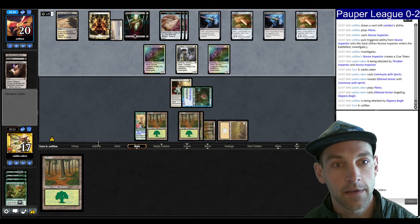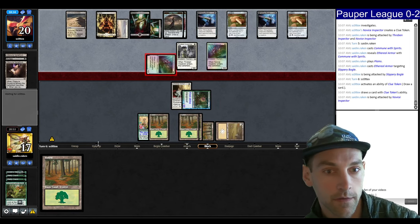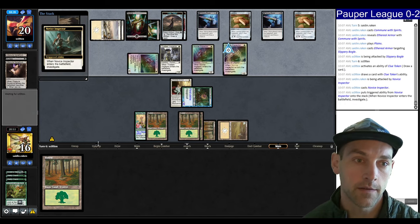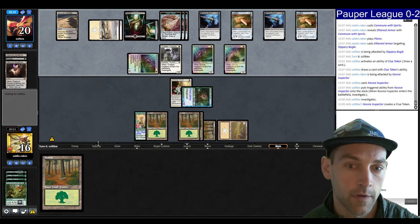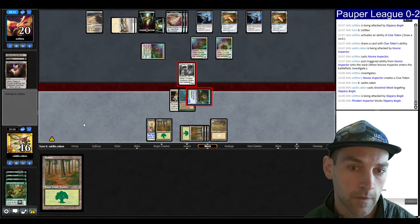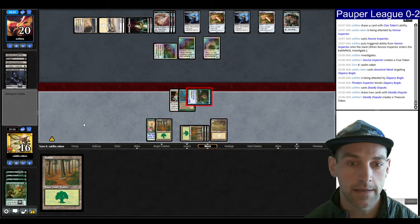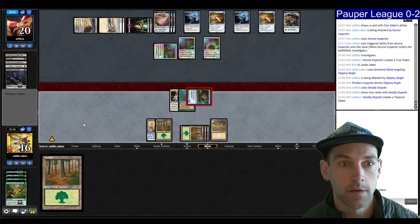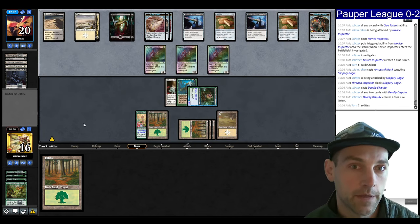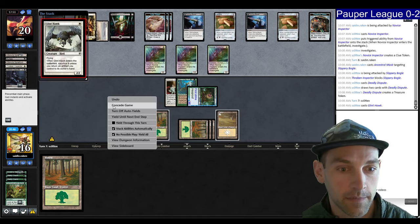They draw a card, attack for one. Could have a Fumes — Novice Inspector, okay, that also works. Although my creature has First Strike. Mask, attack for eight. They block, I'm going to crack the Clue. A Deadly Disputant Inspector — we're likely going to die here; they drew a bunch of cards and are probably going to pick up and play the Tithing Blade again. I just don't think you can play this deck without maindeck Edict protection.